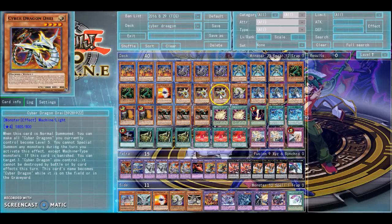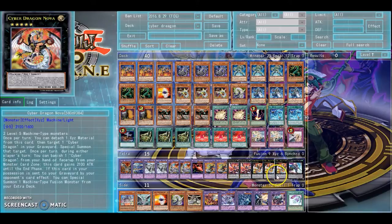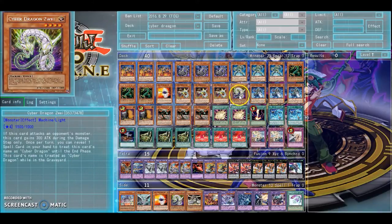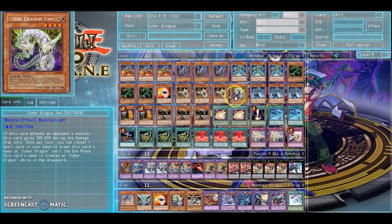Dre is just Normal Summon to make all your Cyber Dragon monsters level 5. He just makes all Cyber Dragons, period. So make sure if you Normal Summon him and you want to go into Nova, just reveal a Spell with Zwei if Zwei's on board. If Core is on board or Dragon's on board, then you're fine. But Zwei's on board — just make sure you have a Spell Card first.